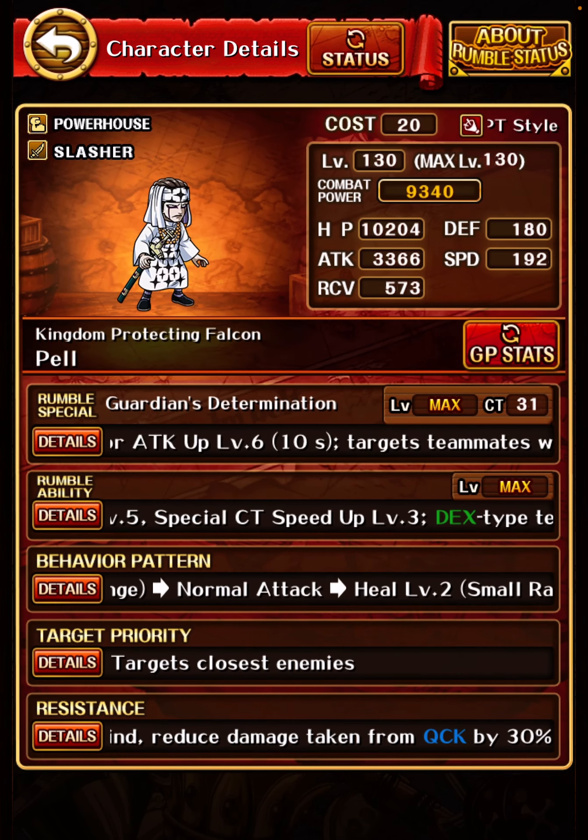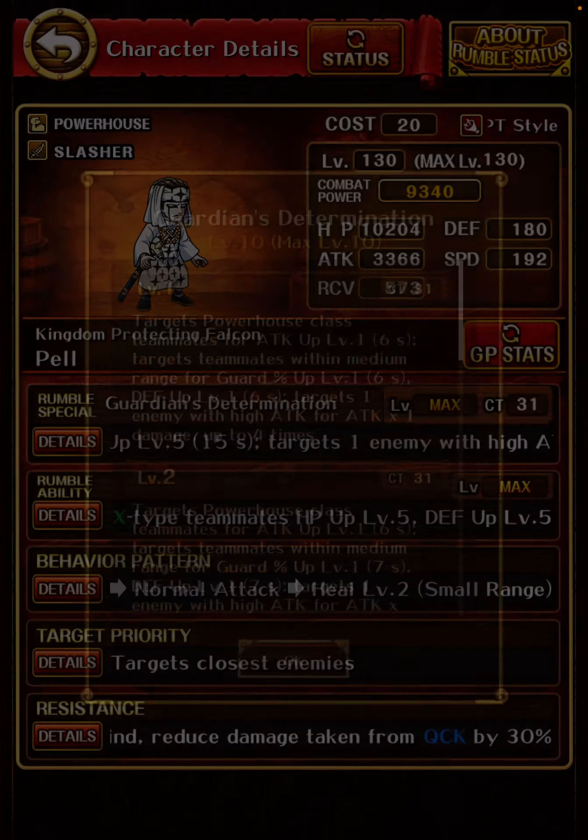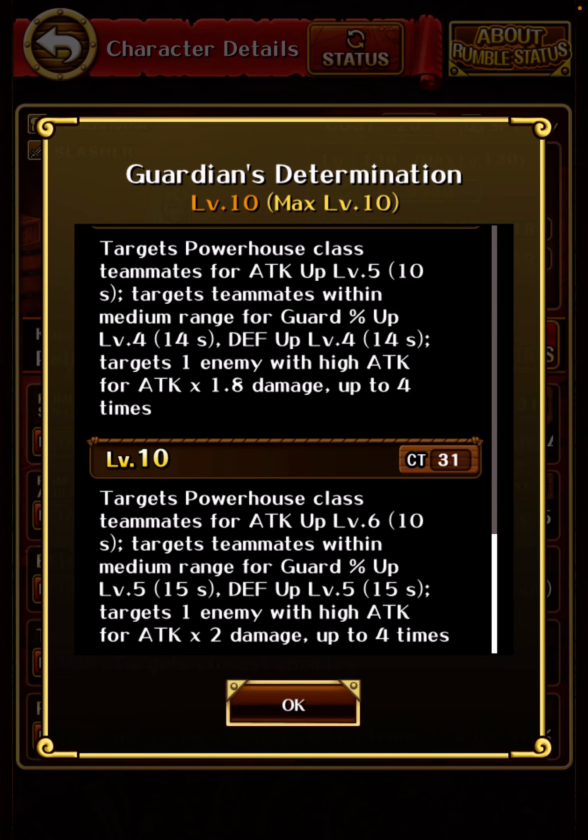Looking at an OG PvP re-recruit I was very excited for back in the day — Calgary and Nolan. Their Rumble ability makes themselves better the longer the game goes, with the goal of using their special a lot. Their special buffs drone attack and speed, and targets one enemy for 2.5 times attack. This wasn't awful in the beginning, but now it's actually pretty awful even with the low CT. It's also totally random, so might have very good value or might have no value. The damage just isn't there — this could easily have targeted more units and actually be usable today.